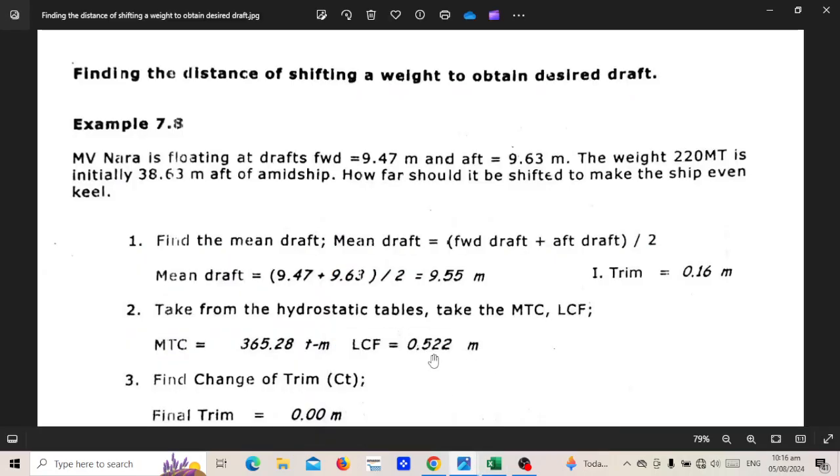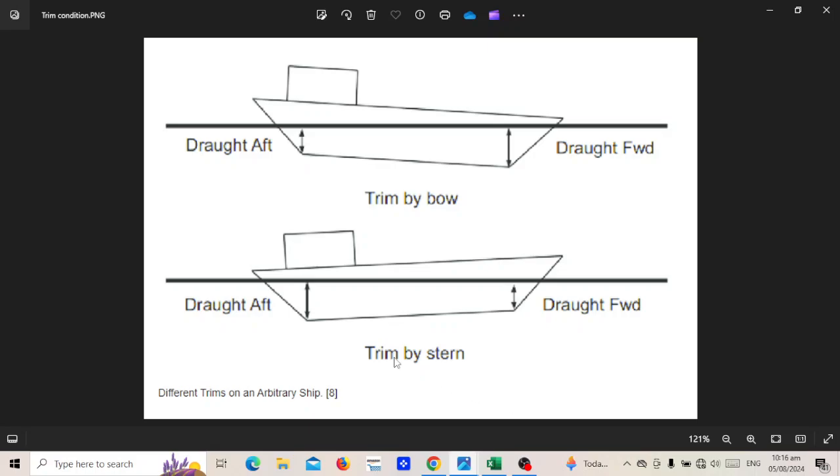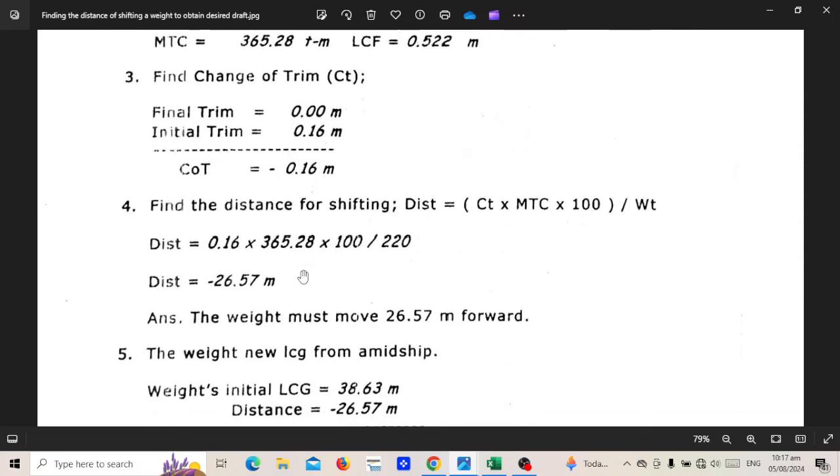In step three, find the change of trim. The initial or present trim is 16 centimeters. Since you want to make the vessel even keel — that is, go from a trim of 16 centimeters to zero — the change of trim will be 16 centimeters, or 0.16 meters.